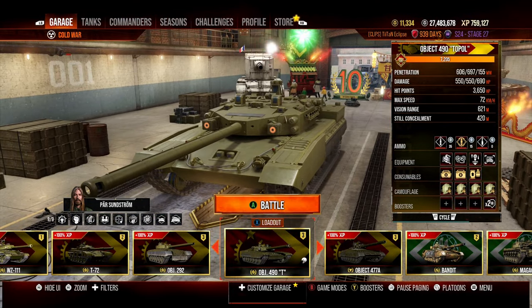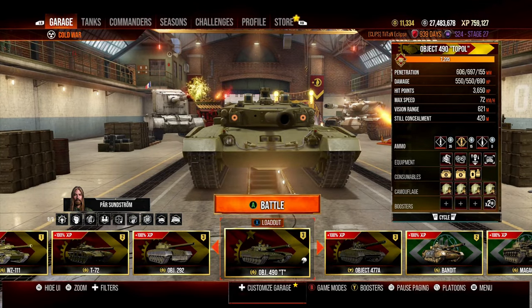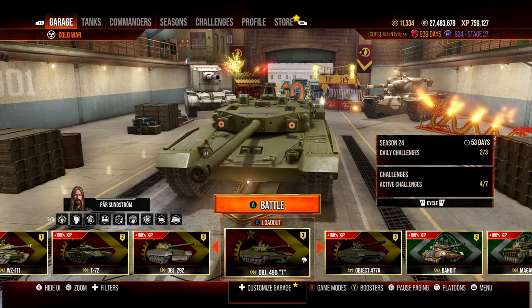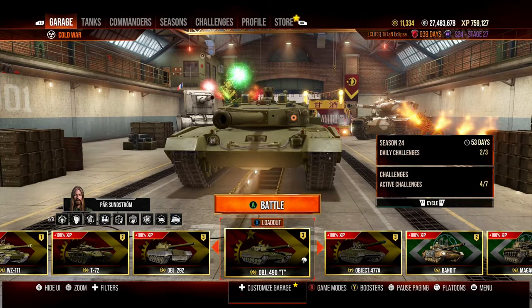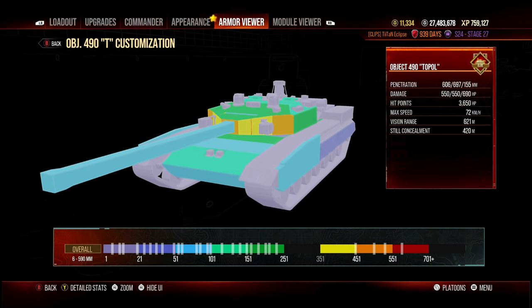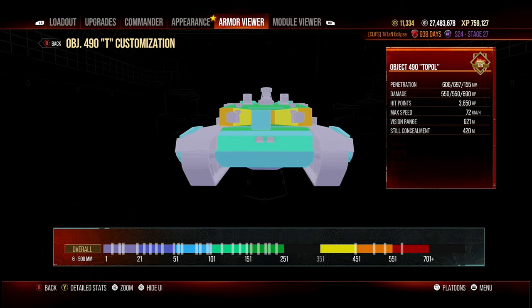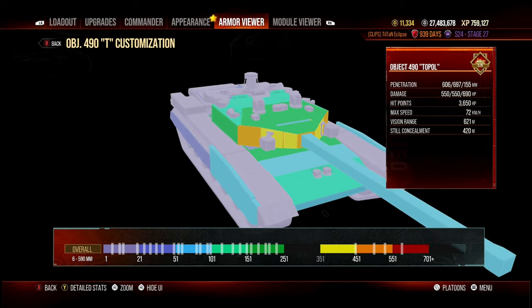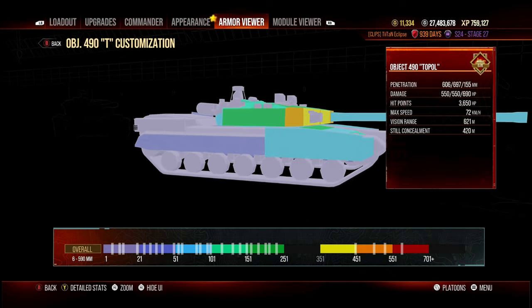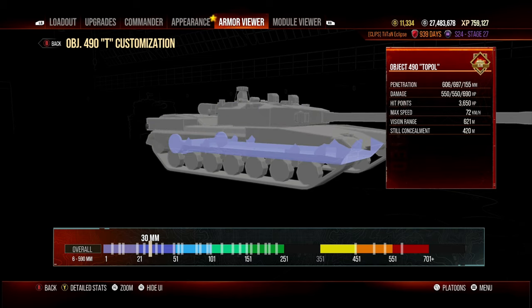The Topol, or Object 490, is what we're looking at today. There's nothing particularly amazing about how it plays in the game. Its armor model is okay, and it has pretty good turret armor which you can make work. However, the upper and lower plates make this tank absolutely annoying to play, and most of the time you're getting penned.